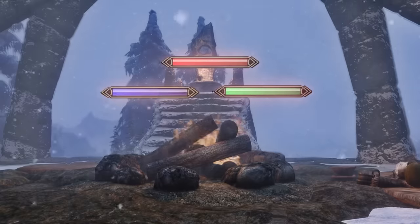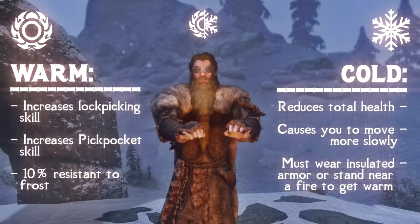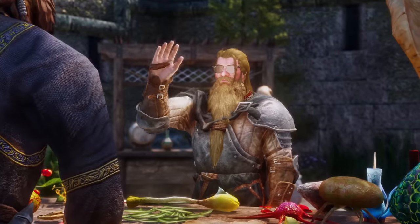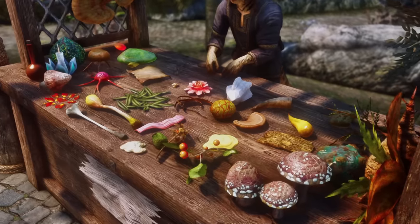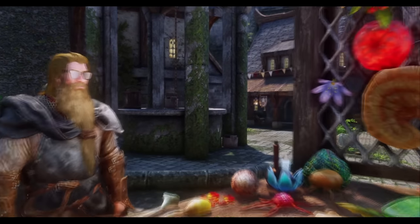Survival Mode now adds consequences to health, stamina, and magicka by forcing you to tend to a plethora of daily needs and maintain your temperature. And with Rare Curios, all players now have access to 51 new ingredients from Morrowind and Oblivion.